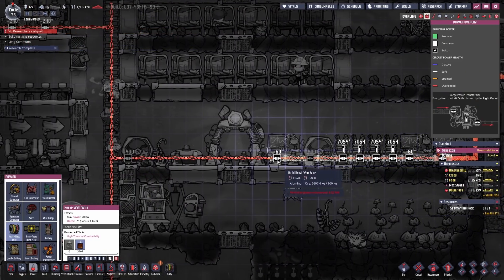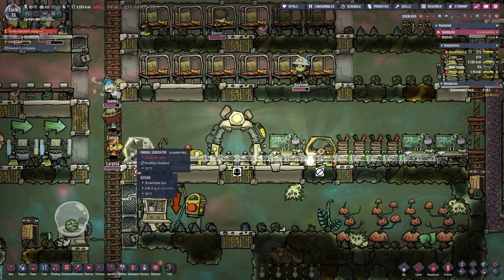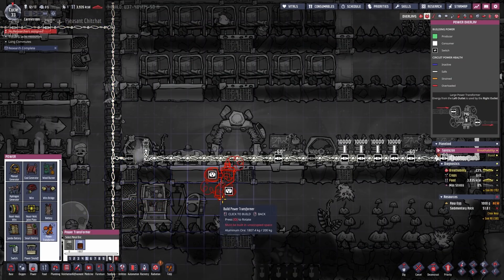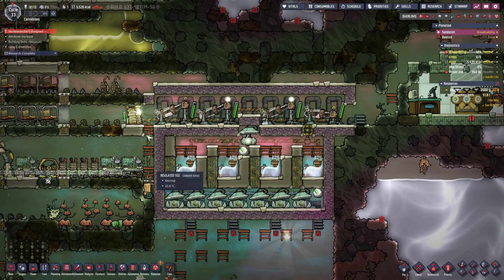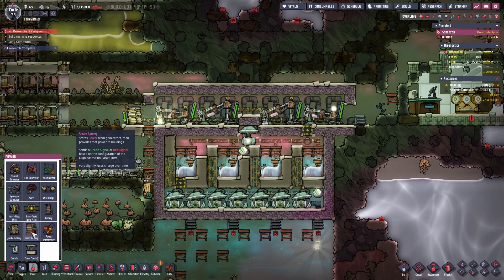So I'm going to expand the big heavy watt wire to here, cut the wire right there, deconstruct the manual generator, and place down one of those transformer thingies. As you can see the system is running, but has no stop function — we gonna put that in right now.